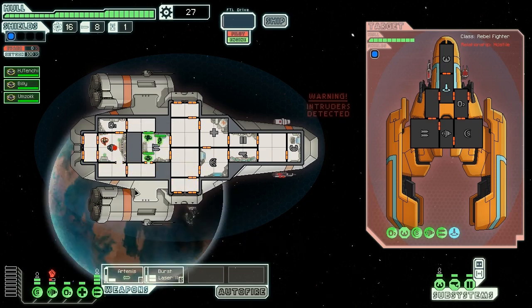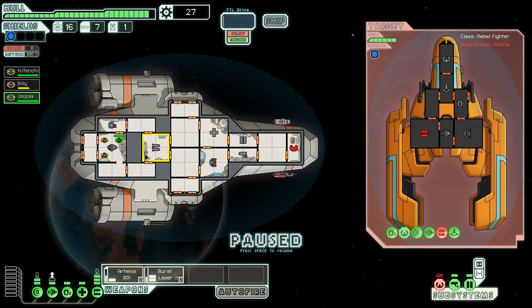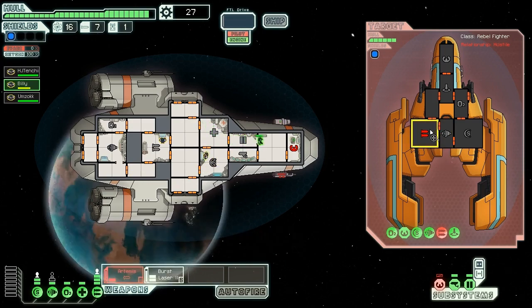Intruders! Let's go mess these guys up — move all three of them in there. We're taking damage — any number like that is going to be hull damage. Our navigation controls are being screwed up so our evade is down. Artemis missile — let's blow these little bastards out of the wall. Boom! Now their weapons are down. Billy, go to shields. Umzok to weapons. When they're manning an area, the icons light up white instead of silhouettes. By manning them we're reducing the charge time of our weapons. Let's attack their shields — one more damage and we should be done. Not going to use another missile because they are finite.